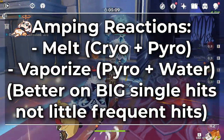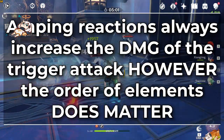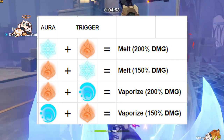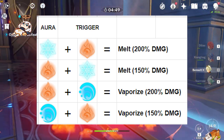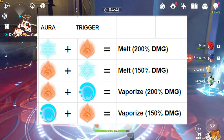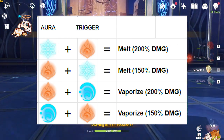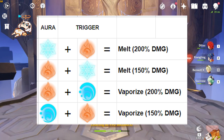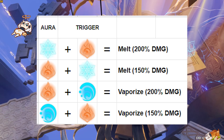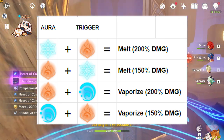The only other amping reaction currently in the game is Vaporize — fire plus water. These always give you a damage bonus on the attack that triggers either Vaporize or Melt, but which element is the trigger matters. If you use a Pyro attack to trigger Melt on a Cryo aura, you get two times the damage plus elemental mastery bonuses. But if an enemy has a fire aura and you trigger it with a Cryo attack, you only get a 50% damage bonus. Likewise with Vaporize — if fire is the trigger you only get 50% bonus, which is why melt setups are better for fire-focused teams. But if you trigger Vaporize with a water trigger, you get the two times damage bonus — which is what makes charge-attack Mona Vaporize comps so dangerous.